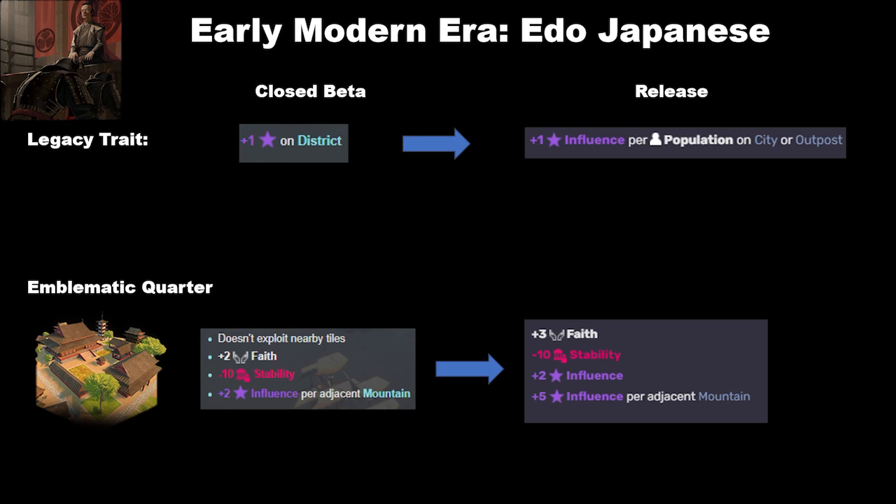Next in the early modern we have the Edo Japanese. They used to have a legacy trait of plus 1 influence on district; this is now plus 1 influence per population on city or outpost. I think this is good because it distinguishes them from the Ming. The Ming have the Grand Tea House which gives extra influence on districts, and it kind of made them very samey to the Edo Japanese. Giving the Edo Japanese plus 1 influence per population sets them apart on how they generate their influence.